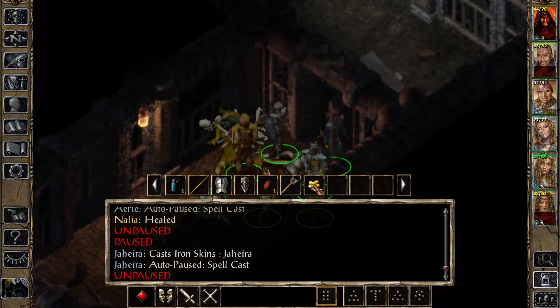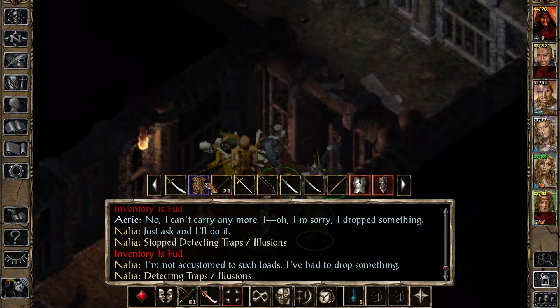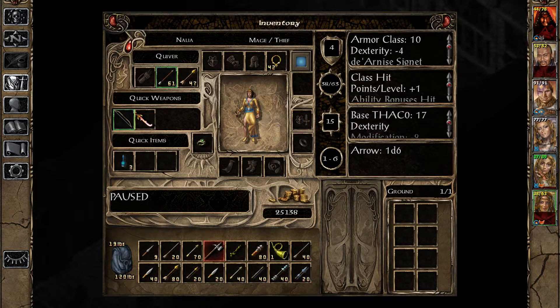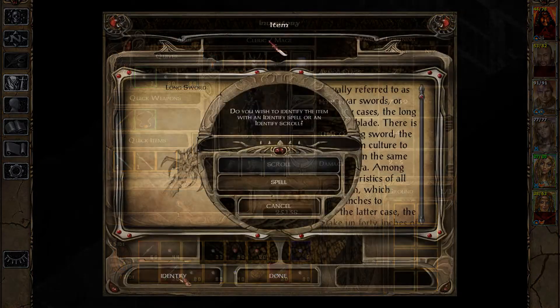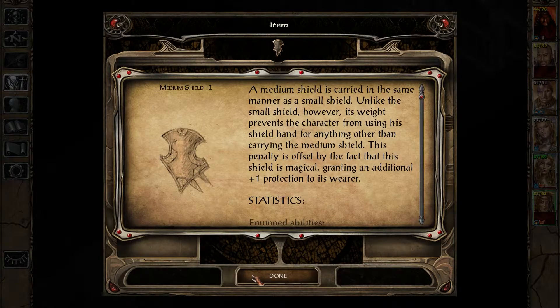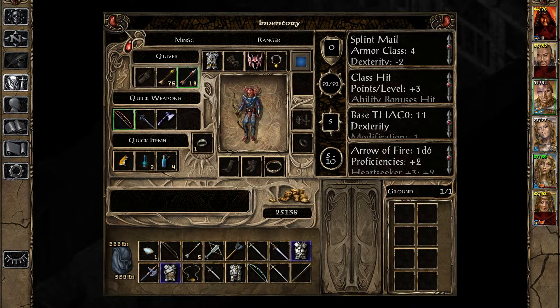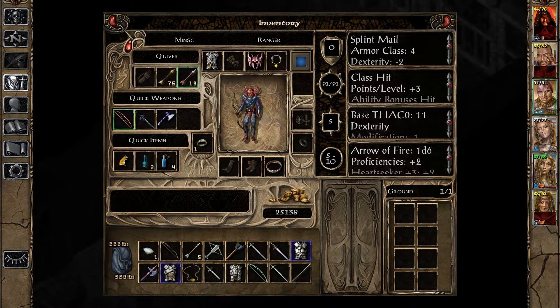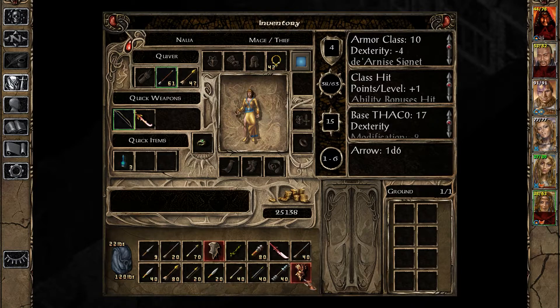We've got a bunch of stuff to pick up. I don't have space for this last little bit - I'll have to identify some stuff and put them in quick slots. Like that. First we've got the Parodin, and oh, that's just a regular medium shield. Where's the other shield? Ready to go. Did I pick it up? There it is - the dragon scale shield. Good.